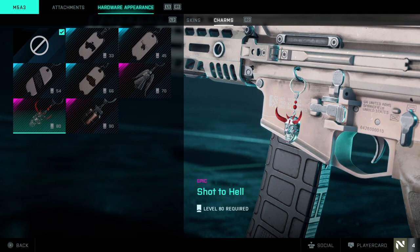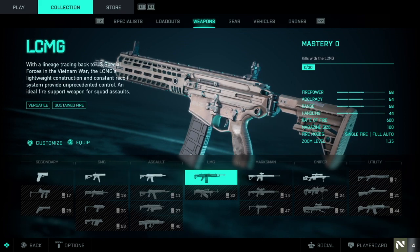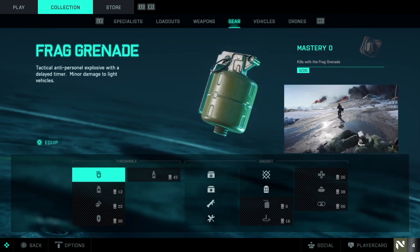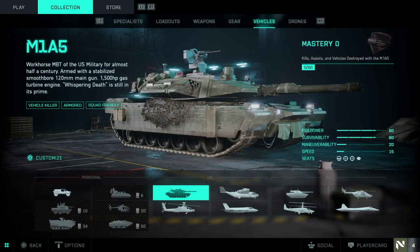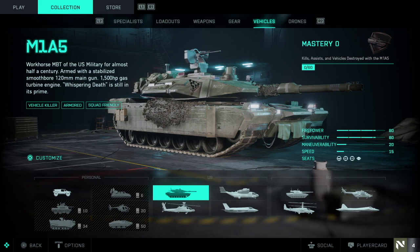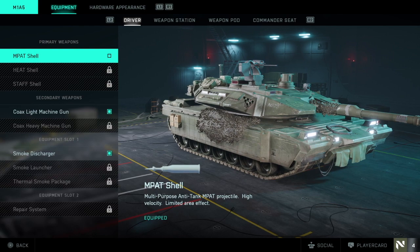All of the weapons can be equipped with custom skins and custom charms. After you have your character and weapons looking the way you want, you can also equip skins to the various vehicles available in Battlefield. In the Collections section, change over to the Vehicle tab and from there, you can view all vehicles available in the game.